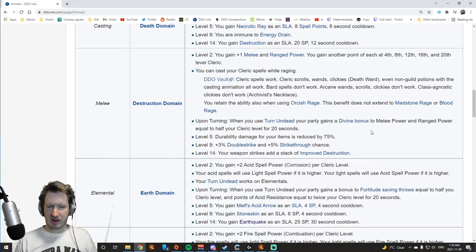Destruction Domain is a melee domain and, in my opinion, not very good. By taking it, you can cast your cleric spells while raging — but generally you're not going to have rage if you're doing this, and it only works with cleric spells. You get a little bit of melee power, which is okay. When you turn undead you gain more melee power, and you get some double strike and strike through — but overall it's not a very powerful melee domain. If you're playing as a melee cleric you probably want the War Domain instead, which we'll talk about in a bit.